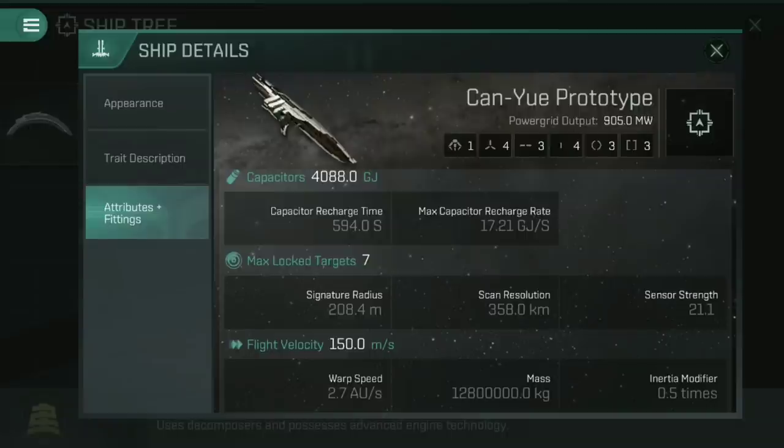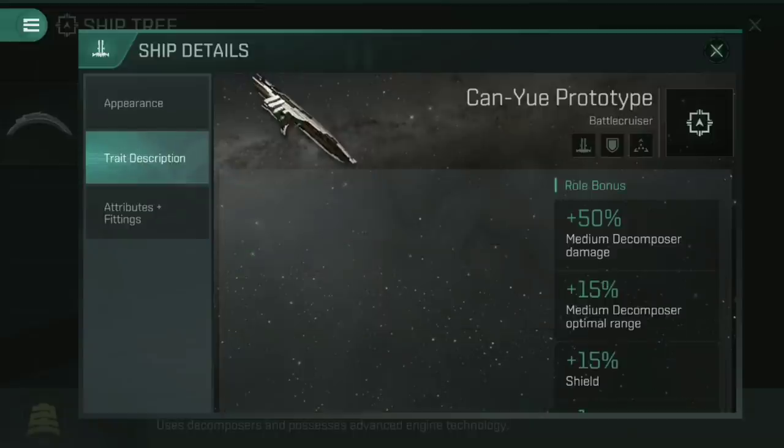These things are slow — they take time to align and to reach warp, and you're not going to be speed tanking anytime soon with a battlecruiser.